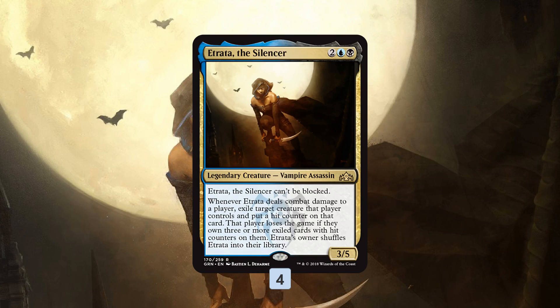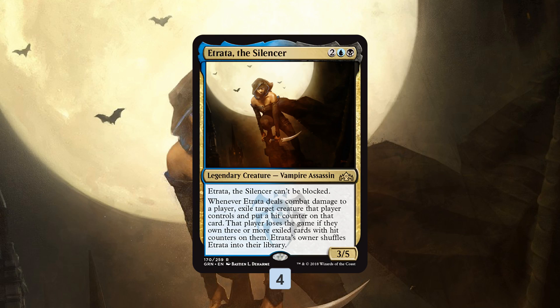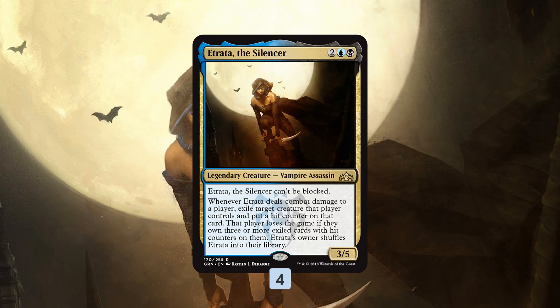We basically get one hit with Etrata, it shuffles into our deck, we get that one hit counter - but we gotta do that three times to actually win the game. The challenge is how do we keep getting in hits with Etrata? It's powerful, it's unblockable, and as long as our opponent is playing creatures it's gonna be good. It dodges some removal with five toughness, but the shuffling back into our library is the problem we have to overcome.